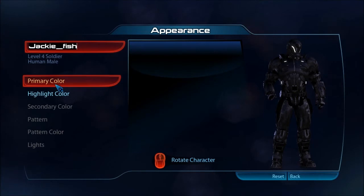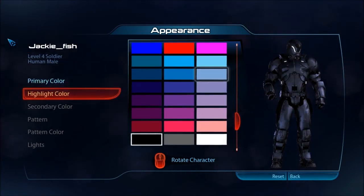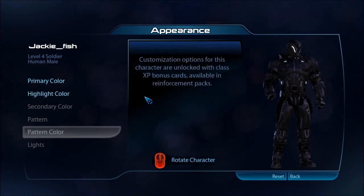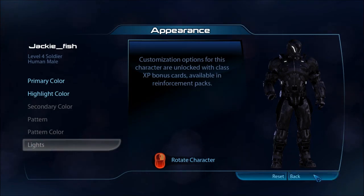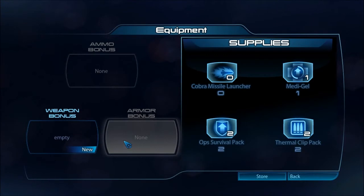Appearance is fully customisable — you can change the colours. I'm not quite sure if you can change your class, like if you're a soldier or not, maybe you can. But you need to unlock bonus cards to get all this stuff. So you can get secondary colours, patterns, pattern colours and lights, which is pretty cool. So you can have fully customisable armour, which will be awesome.